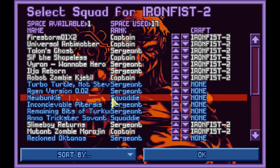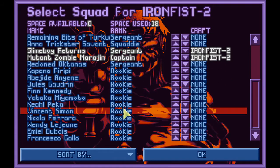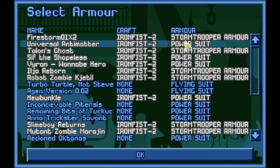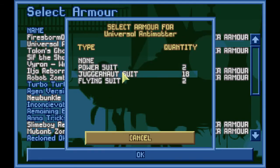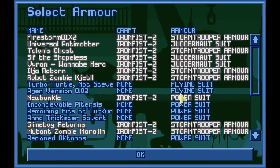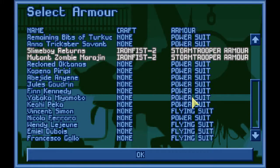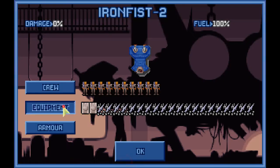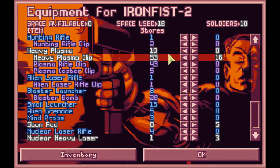Okay, let's bring in the new uncle. Let's sort out some armour. We do have Juggernaut suits and we're going to use them, at least on a few. The crew is crewed up, we are armoured up. Equipment-wise, we are looking good.